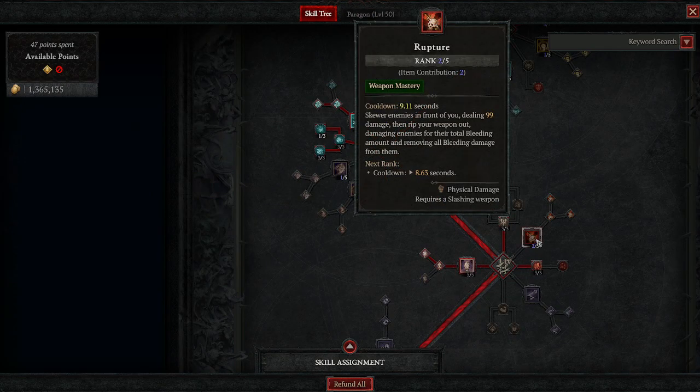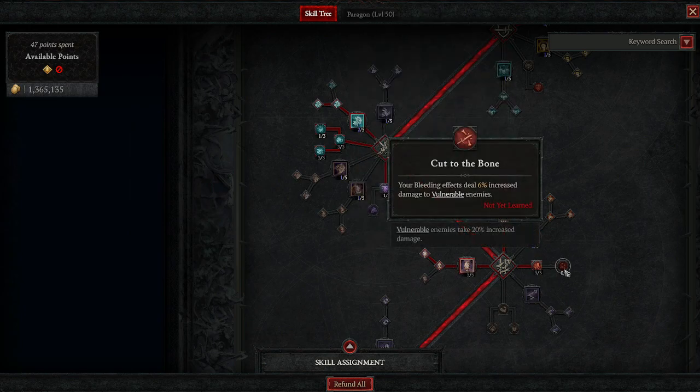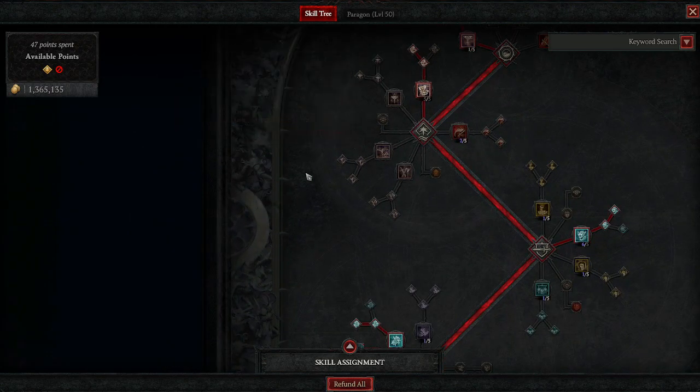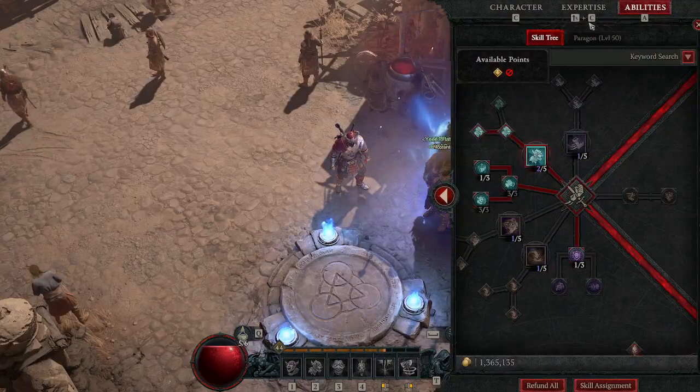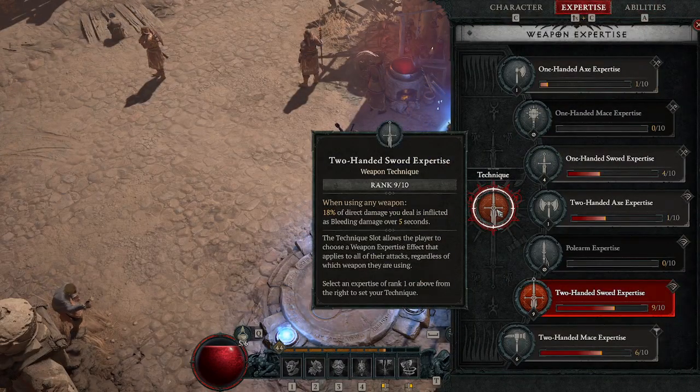I came off of Rupture and I still have a piece of gear that gives bonuses to Rupture, but whatever. I don't know that Cut to the Bone is going to be as necessary with this build because you're doing a little bit of bleed damage, and that's going to come off of the Two-Handed Sword Expertise. It's just a little bit — it's not massive like with the Rend Brawl build.